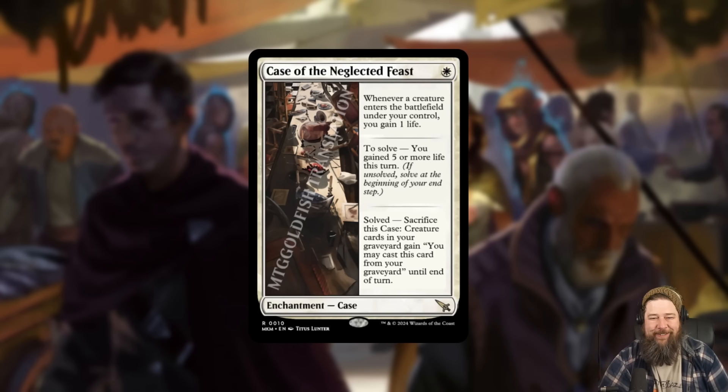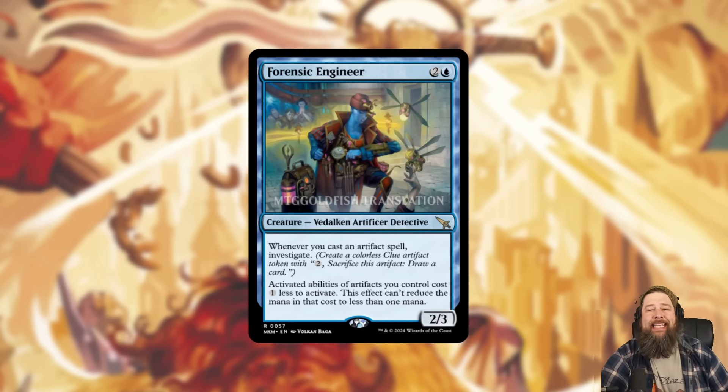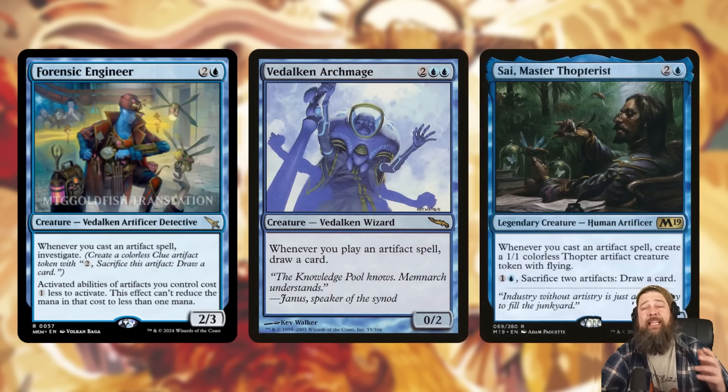We also got Forensic Engineer, which I think might be one of the strongest cards from the set so far. It's a three-mana 2/3 Vedalken Artificer Detective. Whenever you cast an artifact spell, investigate — so you make a clue token with no restriction, no once per turn. And activated abilities of artifacts you control cost one less to activate, though the effect can't reduce it to less than one mana.